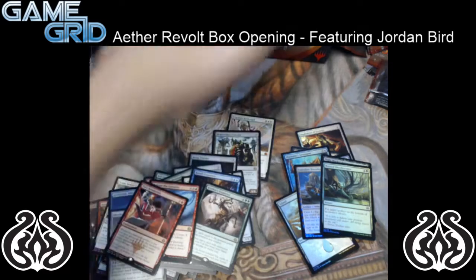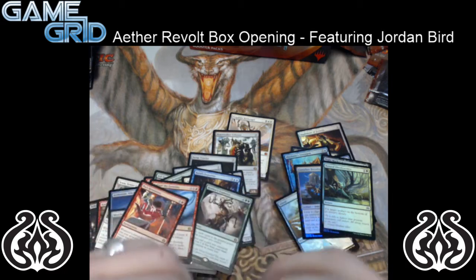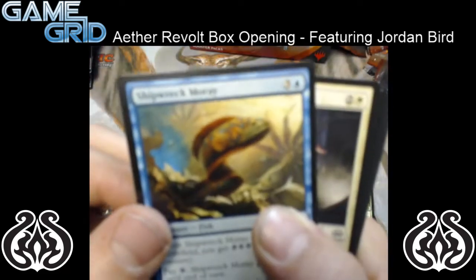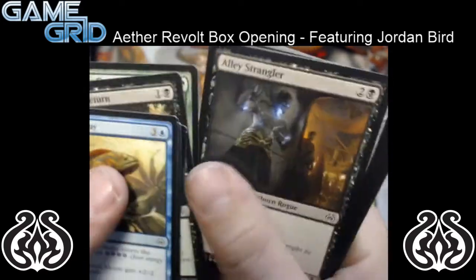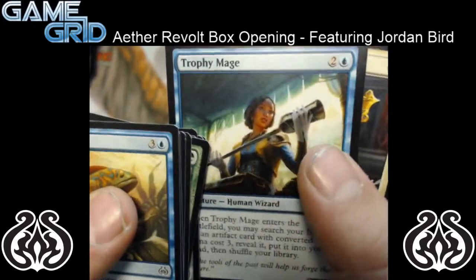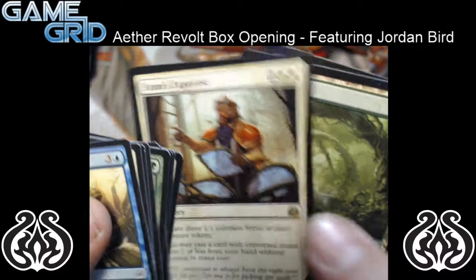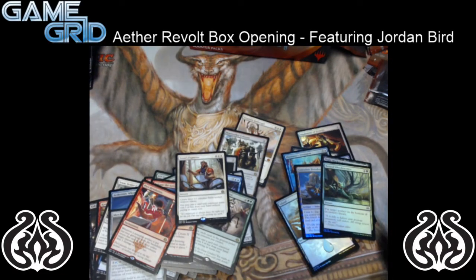We got our last pack here. Before we get to it, make sure to like, comment, subscribe — all that jazz. And you have a chance to win this beautiful playmat with our Tiger Dragon on it. Flipping through our last pack — I can't slow roll, I just got to see what this last card is. Trophy Mage, Modification, another Dreadnought, and Sram's Expertise. Thanks again for watching, and we will see you next time.